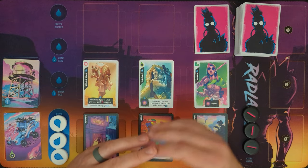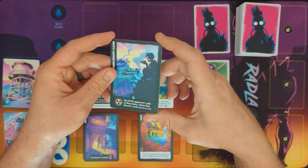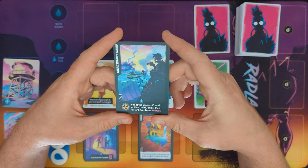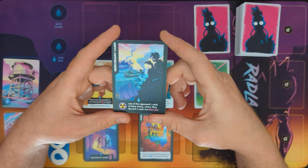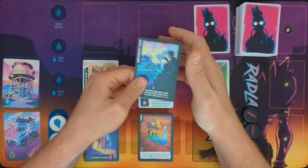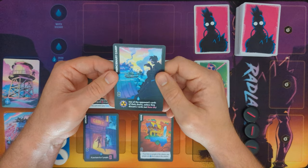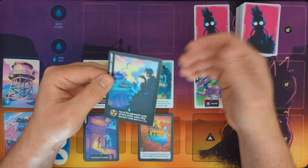So those would be the strategies for and against Mercenary Camp. Let me know what you think. I've been reading in some forums on BGG, Facebook, or Reddit Radlands groups that some people, when they're picking camps, just completely remove this card from the deck — they don't even shuffle it in. They find it to be so overpowered that they decide to not even play with it or against it.